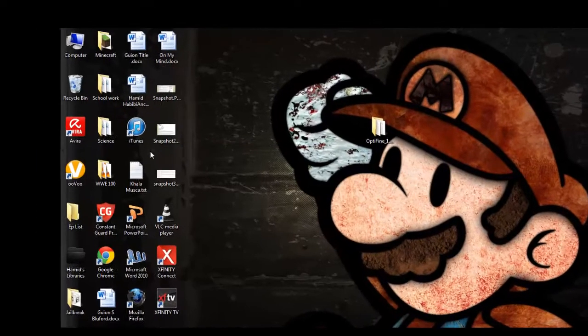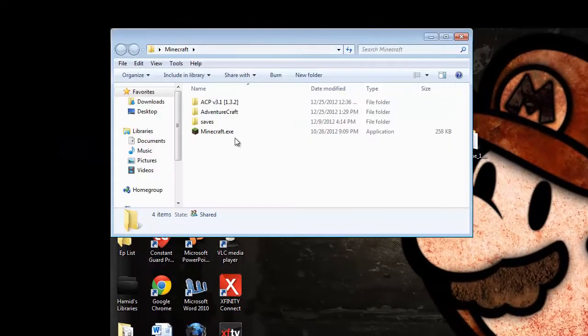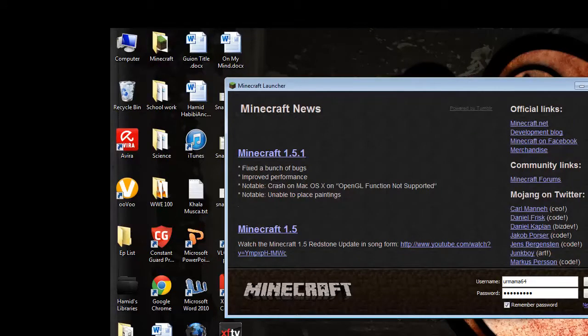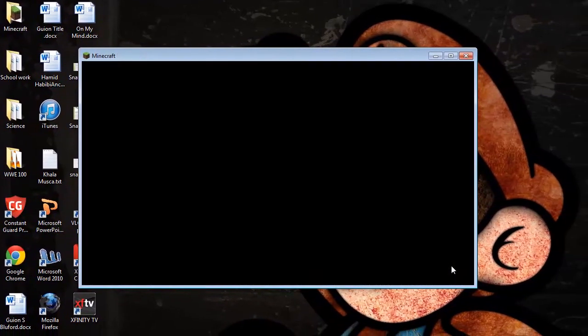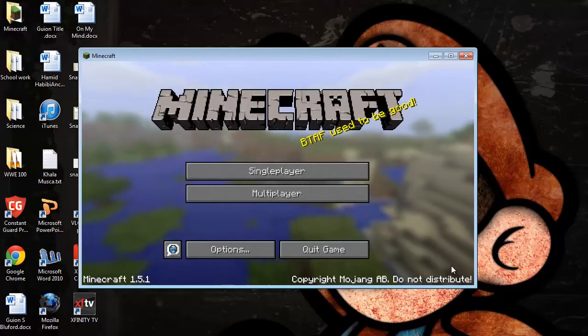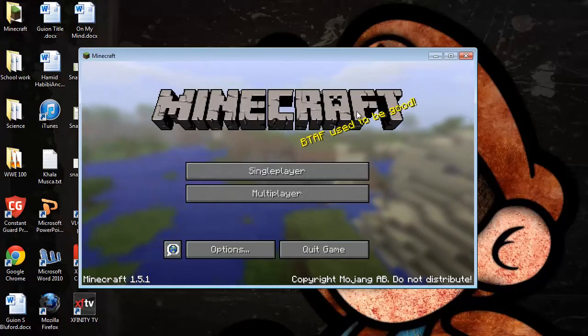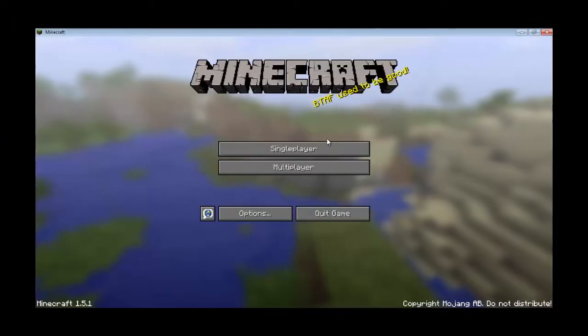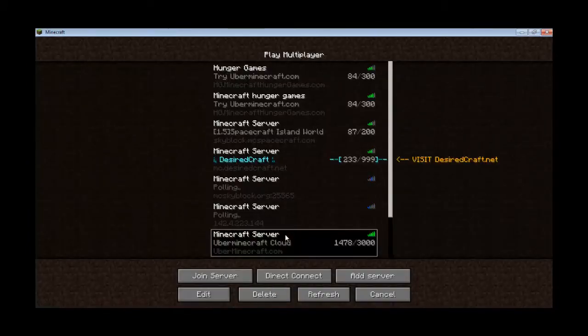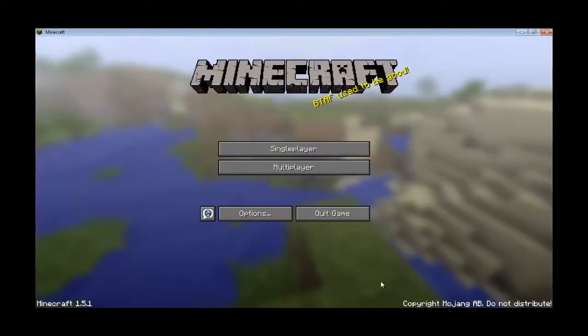Now let's close this, close that, and open up Minecraft. Let that modding stuff come up. We'll go — let's go on one of the multiplayer servers. Let's go on high.